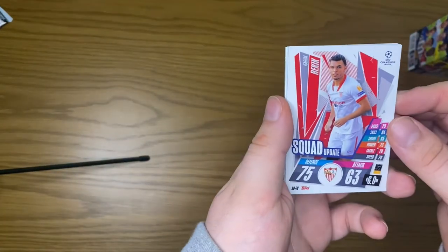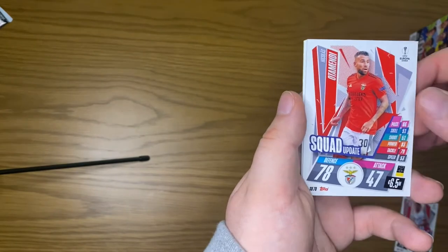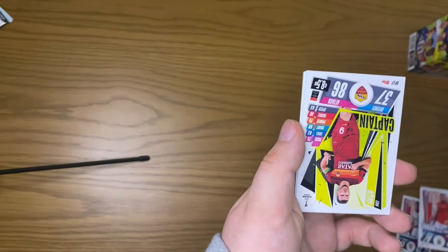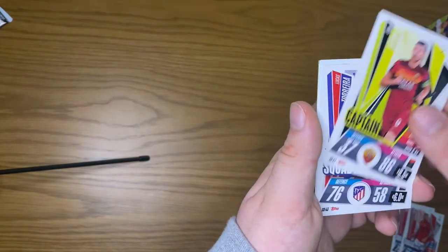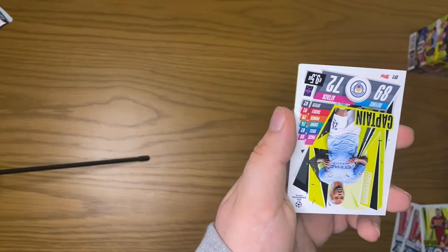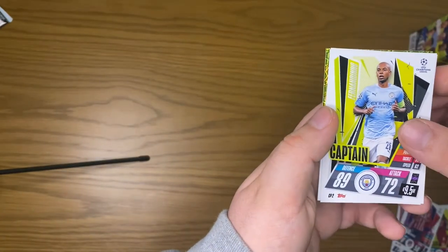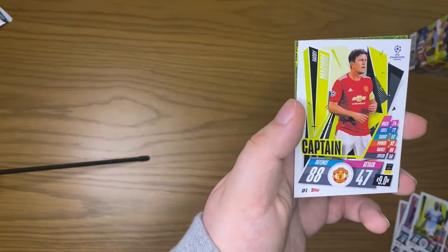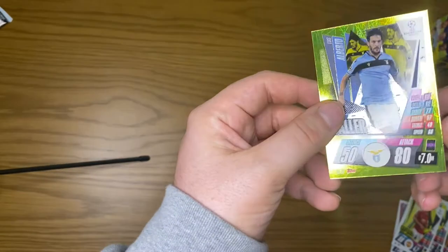Into our next pack: Rekic squad update, Nicola Otamendi squad update, a captain, Edin Dzeko squad update, Lucas Torreira, a captain Fernandinho, captain Harry Maguire, and a baller Luis Alberto.